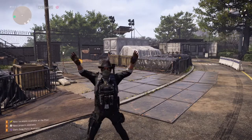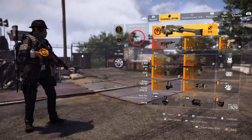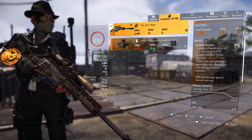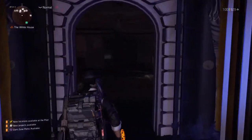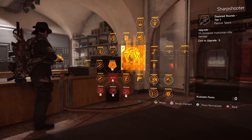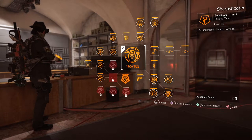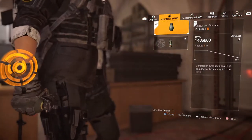So basically, for the signature weapon, the TAC-50C rifle — the sniper rifle — this is what I get and what I choose for my points. I chose the rifle, the still rifle, and the pistol so I can do a bit more damage.